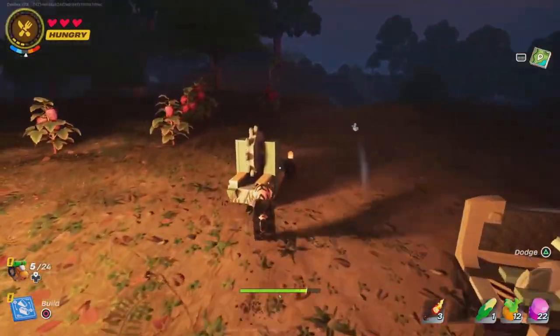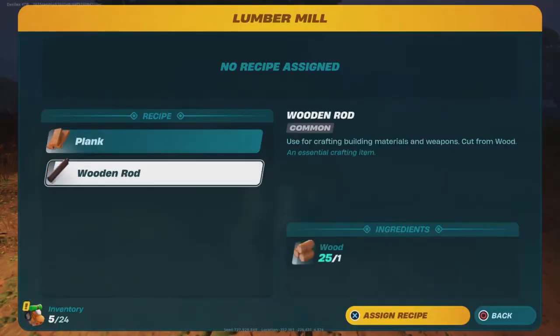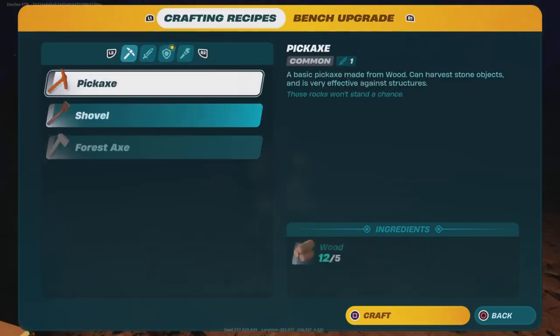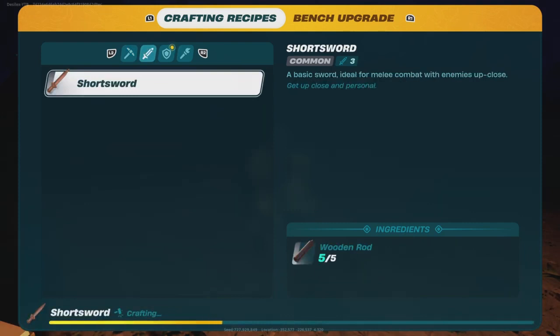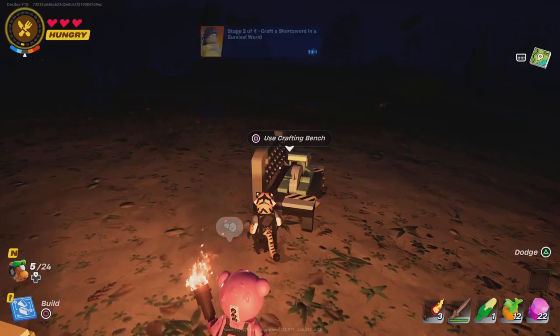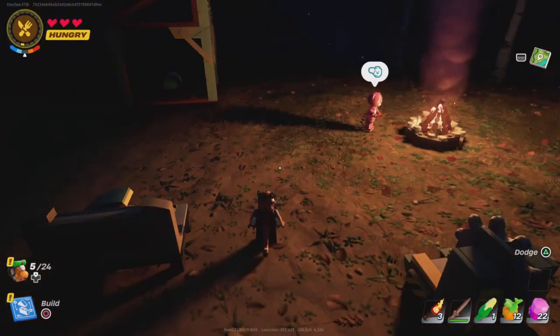Alright, what can I do now? Plank, wooden rod — wait, I'm gonna build a sword. Can I build a sword? How do I do that? Alright, I'm just gonna do this real quick. Finally — I just have to do this, and now I can. It's part of the quest. By the way guys, go to the item shop — there's a free skin and you have to do quests to get it. I just did this quest, let's go!